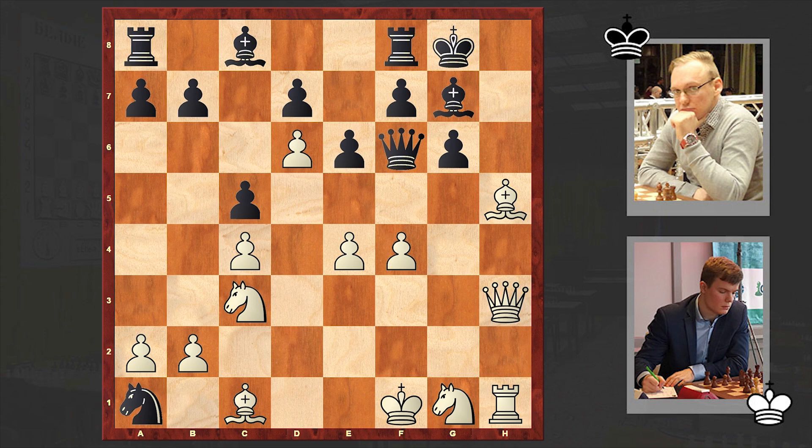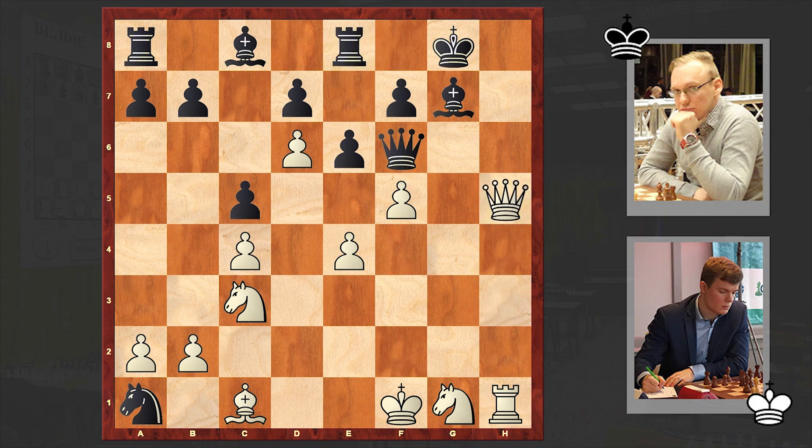There followed Bxh5, gxh5, and f5. Now can you understand the idea hidden behind this pawn push? Already the g6 square is under control and white wants to go for Qxh5. Re8 — black is opening up a luft for his king, but there is no way out.